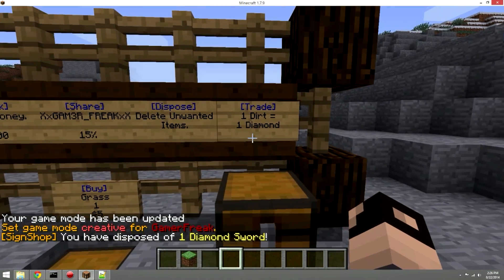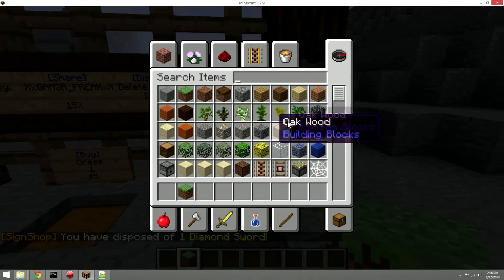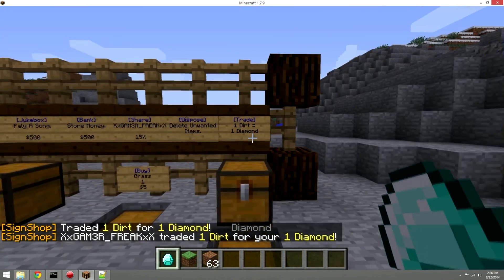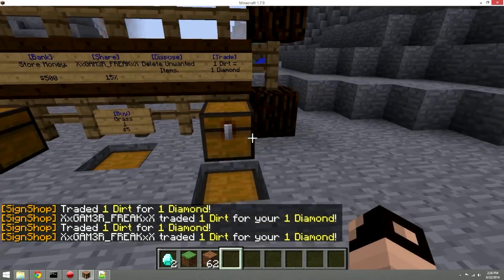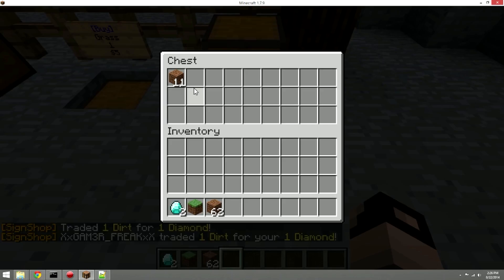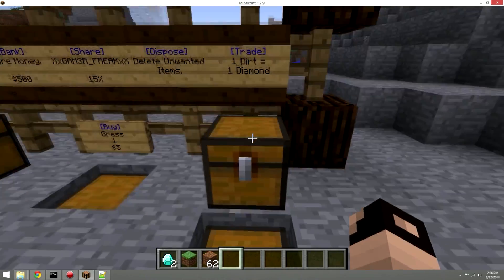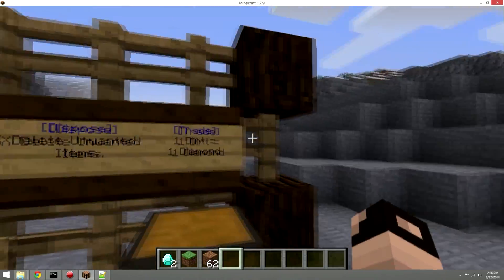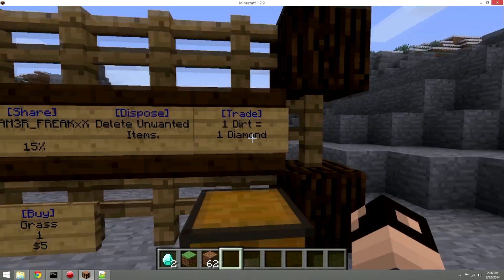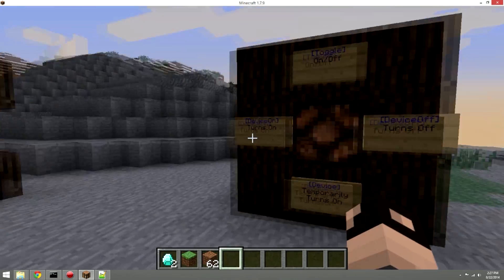Next is the trade sign — this example trades one dirt for one diamond. The way it works is you link two chests: one holding the item you want to give and one to receive. Hit the first chest, then the second, then the sign to create a trade sign. You can use 'iTrade' for infinite amounts so you don't have to keep restocking.